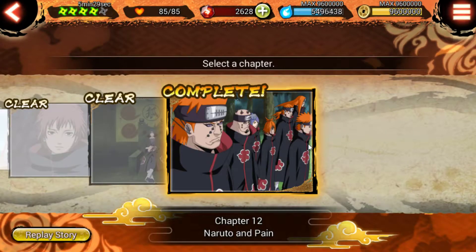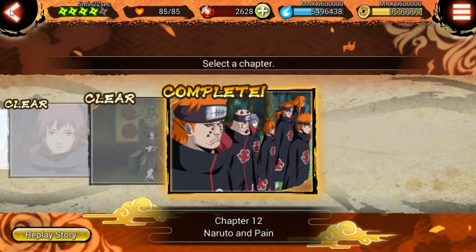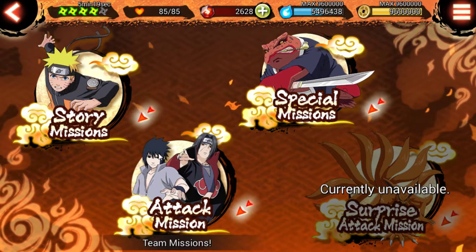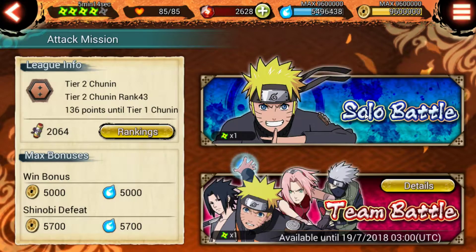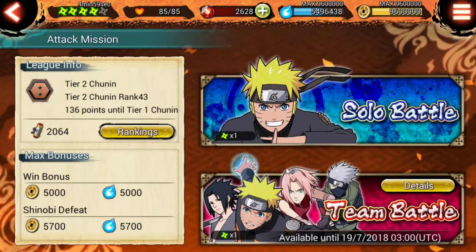This game also has story missions so you can play through the Naruto story — if you haven't seen the show you might want to get on that. The attack missions are where you go to attack other people's tower defenses. If you go in solo you use these green things up here which have their own recharge. The team battles are brand new right now, only available until July 19th — these let you go into people's bases with friends, guildmates, or strangers.